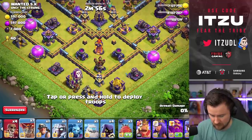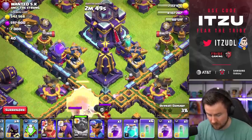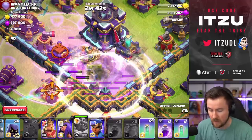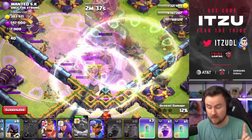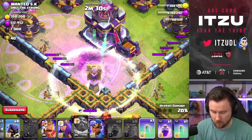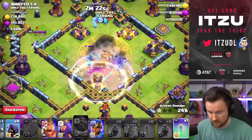I'll angle the blimp just a little bit, then drop the warden. We actually got close to that monolith — perfect. Clone really quick, then the next invisibility: one, two, three, four. Some archers have already taken some damage but they're getting healed back up. Next invisibility spell — one, two, three, four — turning them invisible again.